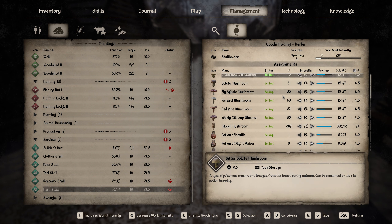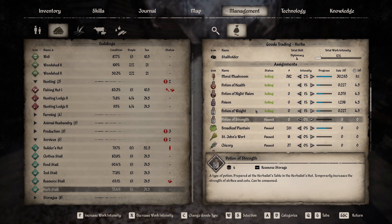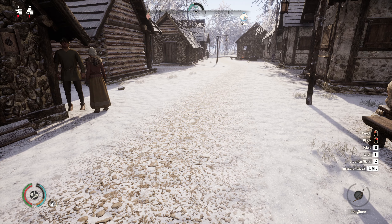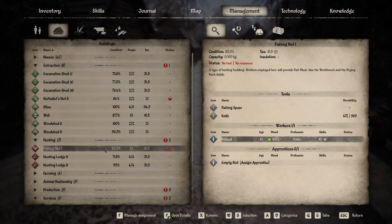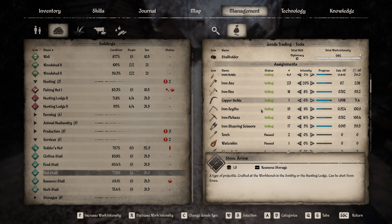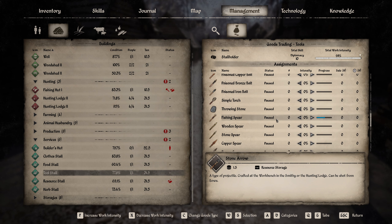The herb stall - we don't have anything for the potion of strength and we don't make them. St. John's Wort we have 18 but that's still not much. Everything else seems fine. The fishing hut - no tools, no resources! We're out of fishing spears! No way - don't we have any more fishing spears? That's hard to believe. We're going to have to make some more.